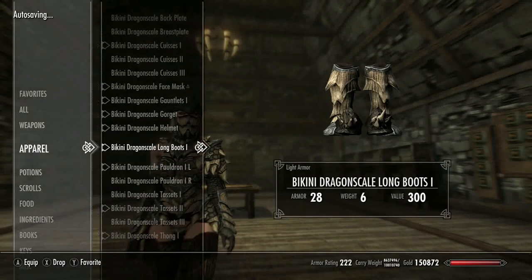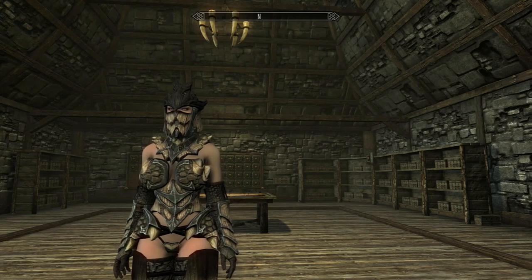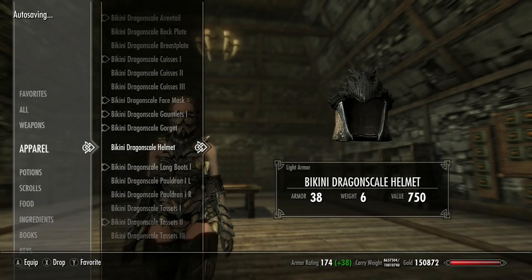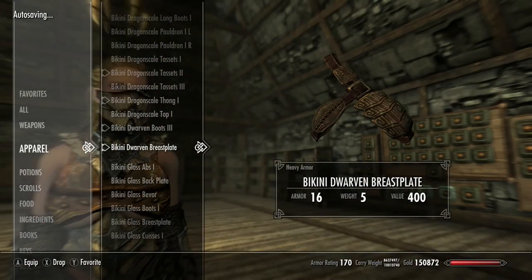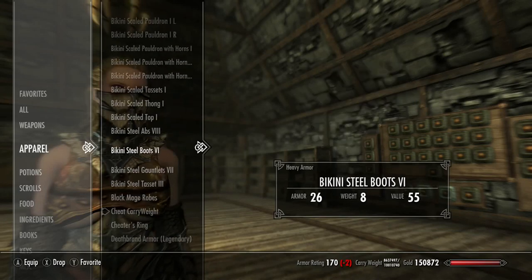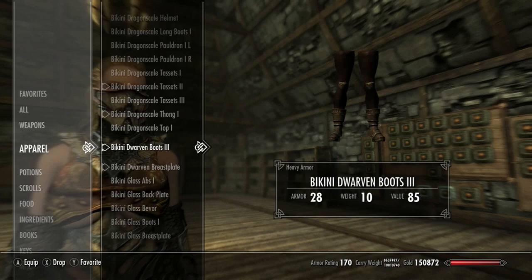This looks pretty interesting. I'd probably take the pauldrons off maybe — actually I think it looks better with all the pauldrons, but you guys can mix and match, figure out whatever you want to do with them. A lot of times I like not having helmets on because it takes the look away from your character, especially if you have beauty mods on. These must be just new pieces for the Dwarven set — they should be all together though, that's weird. The imperial one is definitely new — well they all are.